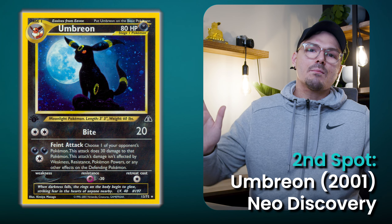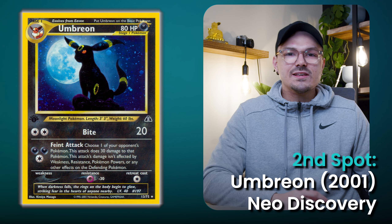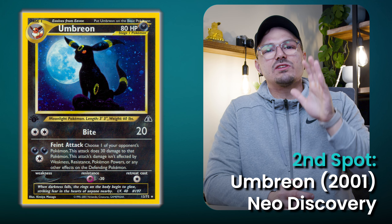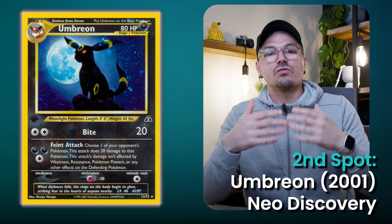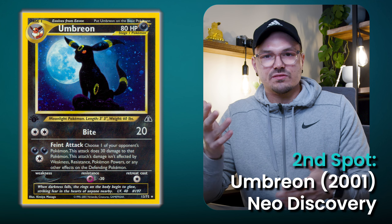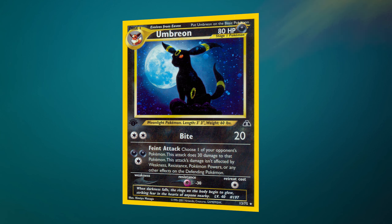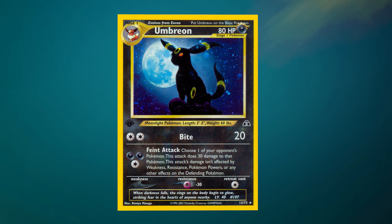In the second spot, we have the Umbreon from Neo Discovery — this is technically the original Moonbreon. This artwork is seriously amazing. Umbreon is obviously very connected to the Moon, as Eevee can only evolve into Umbreon at night, which was actually one of the main selling points of Pokemon Gold and Silver — you could play in nighttime and daytime, and Umbreon was one of those unique Pokemon that could only evolve if you leveled it up during nighttime in real life, which was pretty groundbreaking for the time. This artwork is amazing and it still holds up today. It is definitely one of my favorite Umbreon artworks ever made.